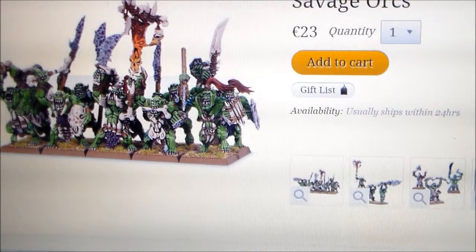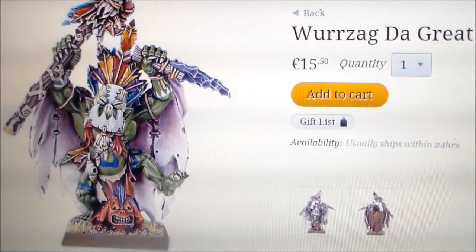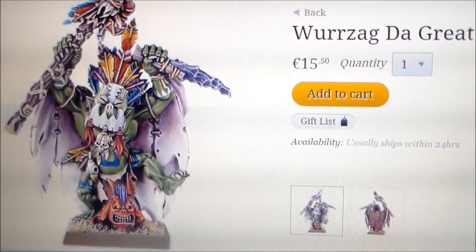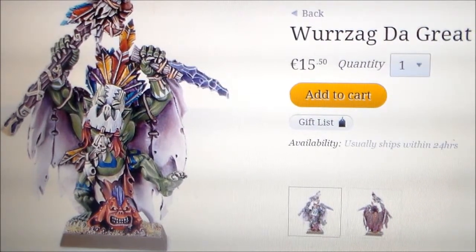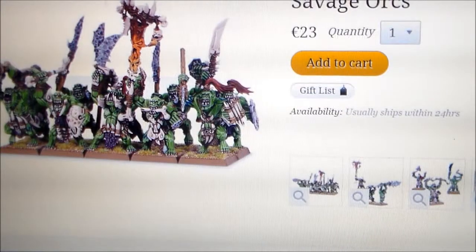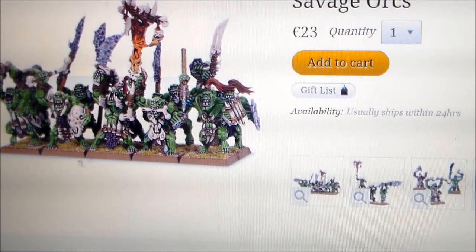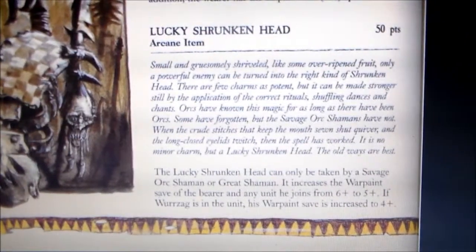I've wanted to get a unit of savage orcs for a long time, I think they're absolutely awesome models and I really want to do it. This is something I'd really like to do as well. If I had to get a shaman, it'd probably be Warzag — he looks pretty crazy. I'd get that shrunken head, or the kind of heads from the Storm Vermin kit, add it in, and come up with a nice colour for the war paint and make sure it matches across all of them. That's my crazy idea for the Lucky Shrunken Head.